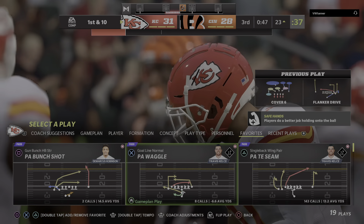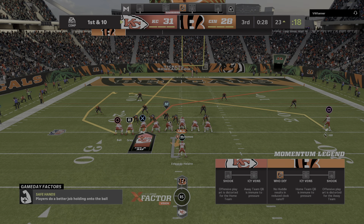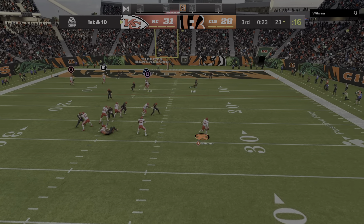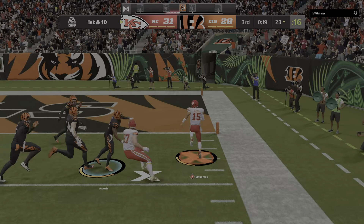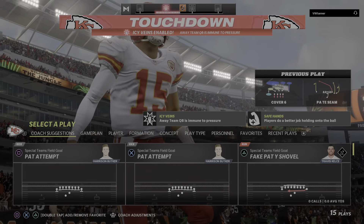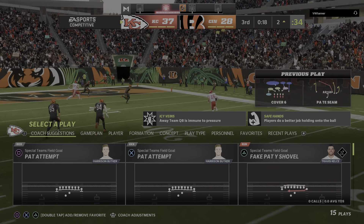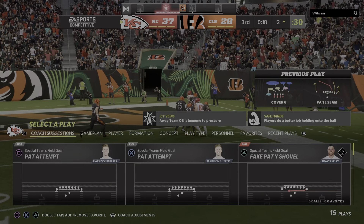He will have a Chiefs first down as they're able to get the third down conversion. He came off the deep guy and came underneath on the drag — completed it. And he takes this into the end zone for a Chiefs touchdown! Patrick Mahomes, a 23-yard run. The Chiefs are able to extend their lead in the final seconds of this third quarter.